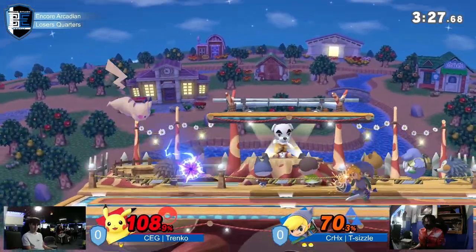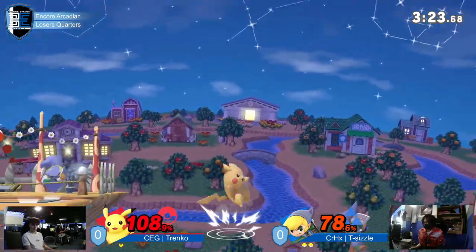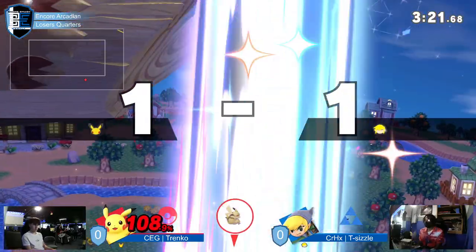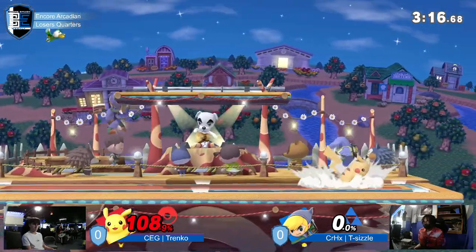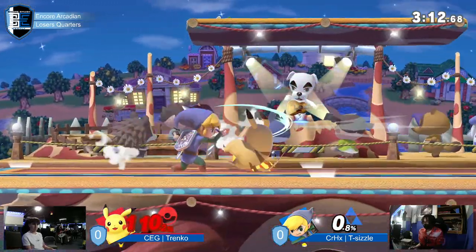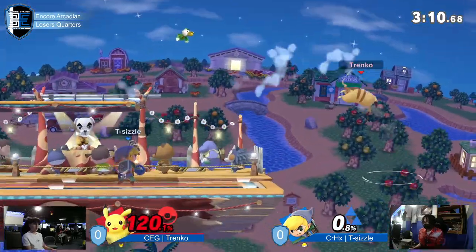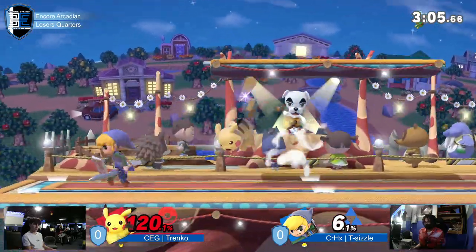Very good backer from Trenko, Mom's getting bounced up. He's spiked, though. And all of a sudden this is looking like a Pikachu game — it's scary. This is T-Sizzle's game to lose. Trenko tries to rob him — punch that quick attack. Playing around with the bomb in hand, it's always scary to see.